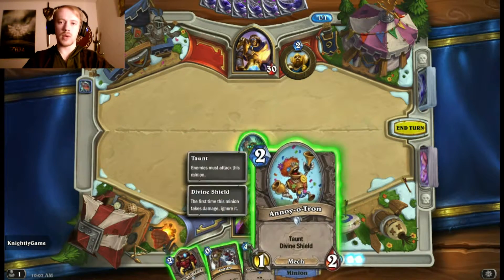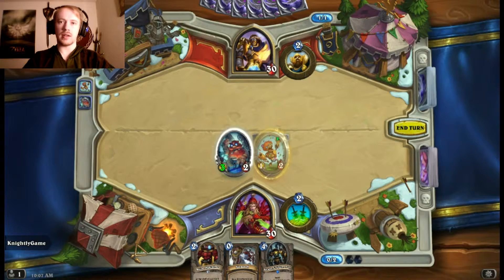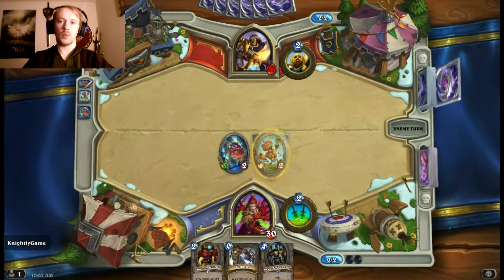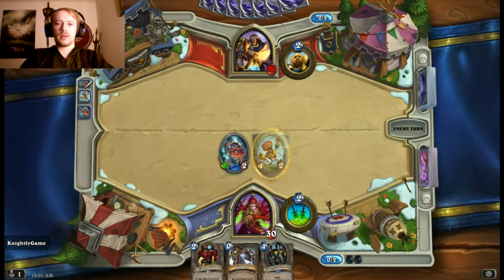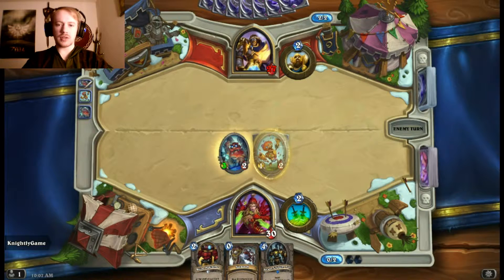He didn't have anything to follow up. Instead of my Micro Machine, I'll throw out the Annoyatron here — that still buffs the Cogmaster, and now he can't go directly for the Cogmaster without using a spell to clear him or trying to get through the Annoyatron. So this is actually really good for me. This start is quite good. I haven't played around with this version of my Mech Rogue much — I've had another version for a while but I made some improvements, so we'll see how it goes.